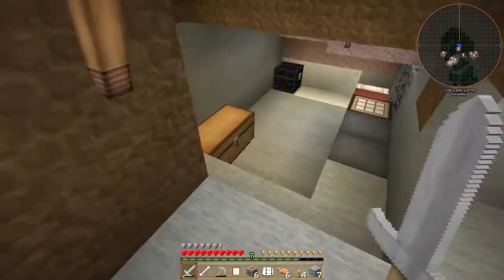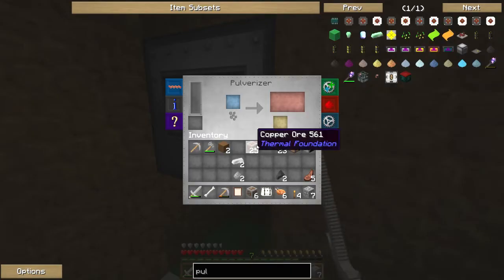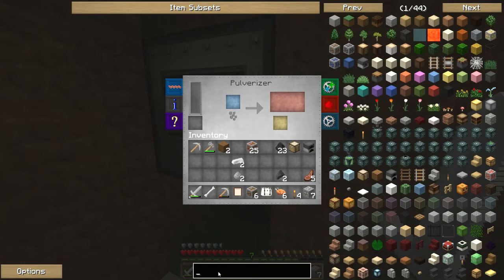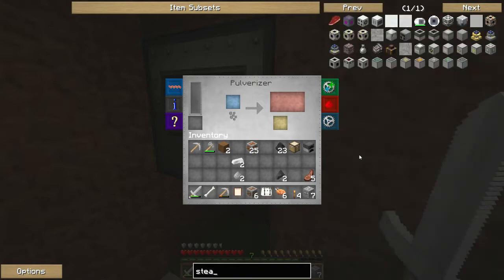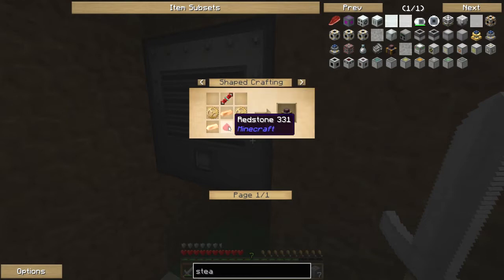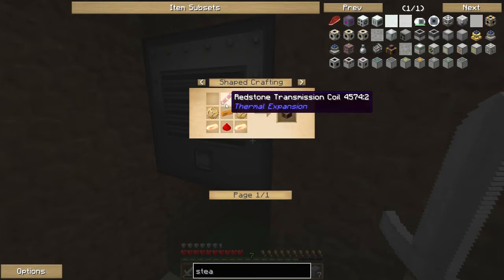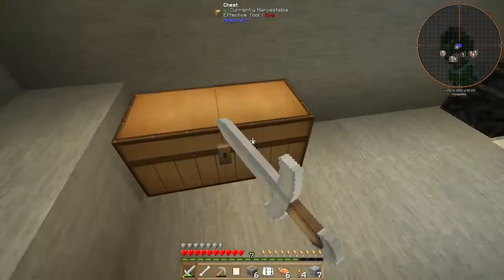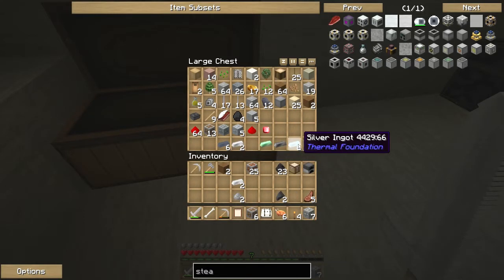Not only do I want to craft the pulveriser, I want to use it. It will go into the ender chest or chest system at the end. I'd like to start doubling up our ores - if we double up our ores, we can make twice as many. So I need to make some kind of engine - a steam dynamo. We need redstone and copper - we've got a lot of copper. We need a redstone transmission coil, which is silver. Let's check what we've got: aluminium, silver - we could actually do this.